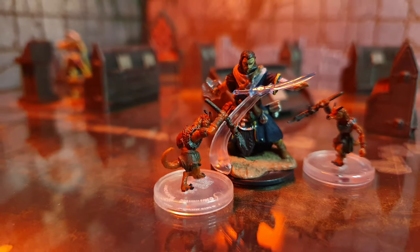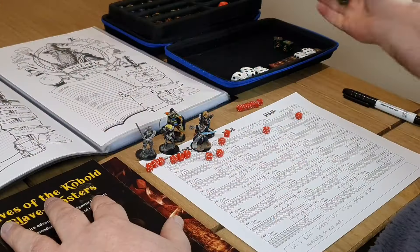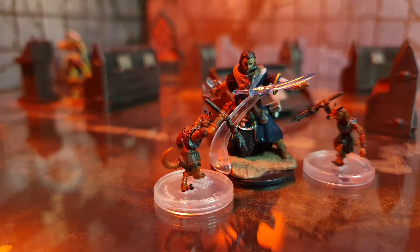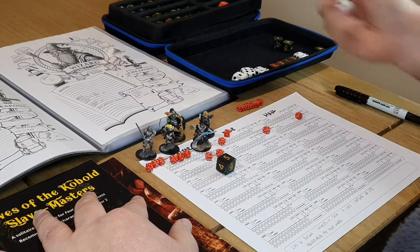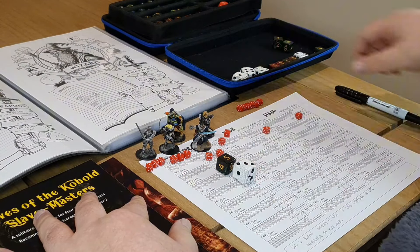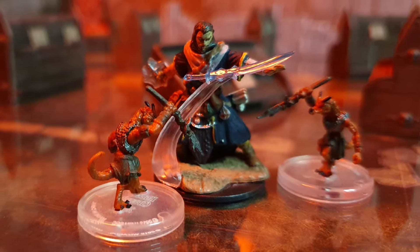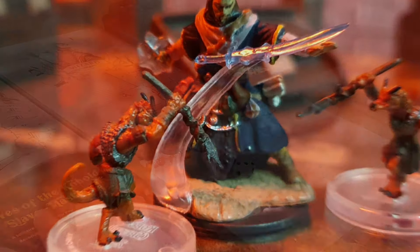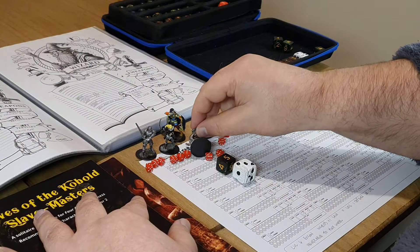Two demons close on Wilson the wizard. The first thrusts his poisonous pitchfork into Wilson's chest as Wilson fails to defend, dropping him to one health point. Attempting to save against the poison, Wilson fails. The demon drives the pitchfork deeper, and Wilson's limp, lifeless body slumps to the floor. Wilson is down.